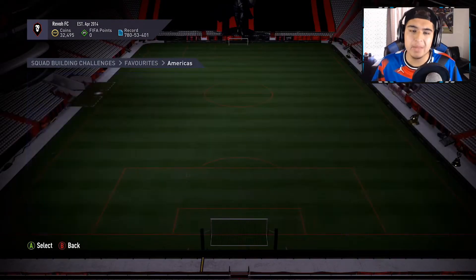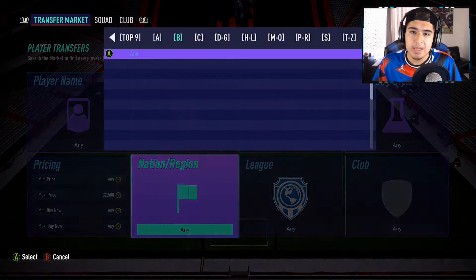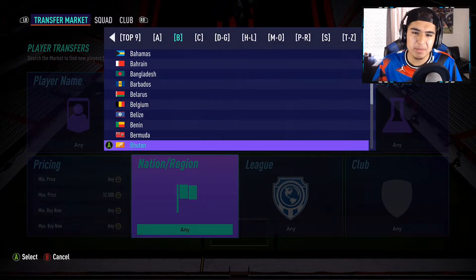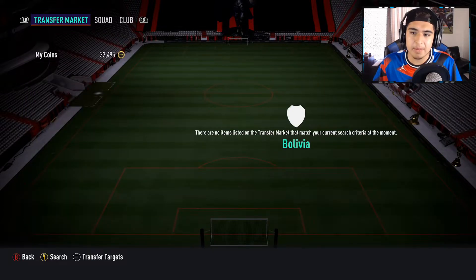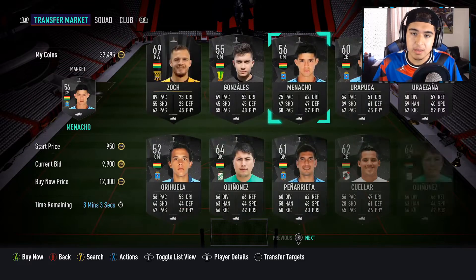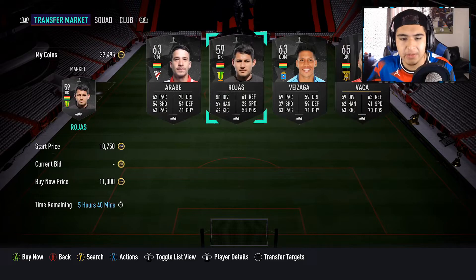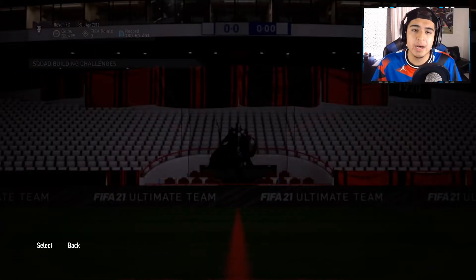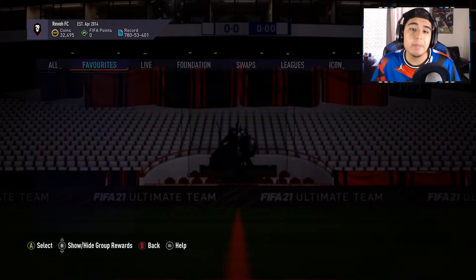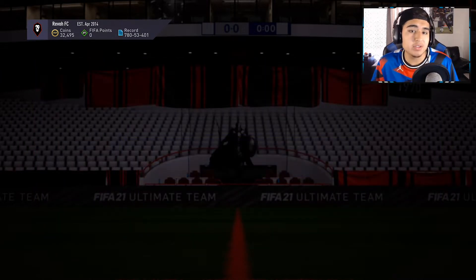I'm almost done with Americas — I'm going to buy the Bolivian players I haven't packed yet. It's probably about 10–15k for both, which is fine to get the pack reward. But wait — the Bolivian players are extinct or extremely expensive; yeah, they're not under 9k so I'm not going to pay 10k just for that. I'll keep doing bronze pack method and hopefully pack the card instead.